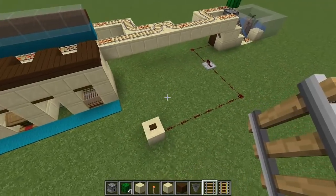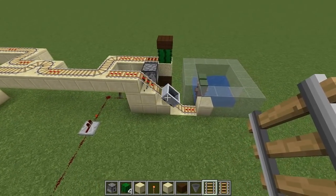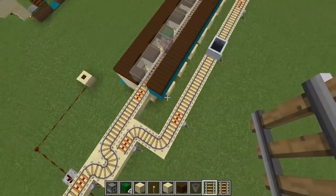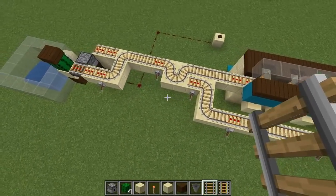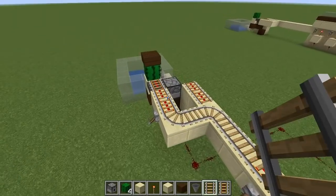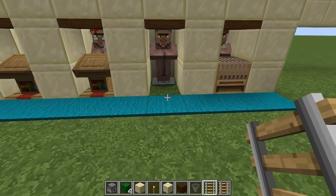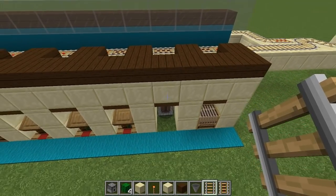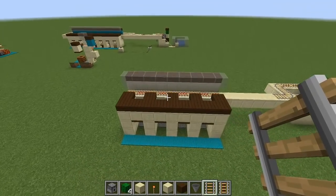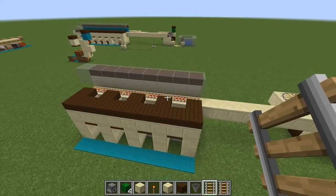Let's see it all in action. I push the button, it dispenses one cart, picks up a villager, and carries them over to the empty space. You want about one power rail for every five regular rails to keep the empty cart moving. The cart hit the cactus and should be back in the dispenser — great. The villager has dropped down into the cell and is ready for profession sorting. Thank you so much for watching, I hope this trading hall helps you in 1.14.3. Good luck with all your villager shenanigans, goodbye!